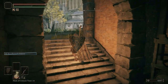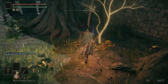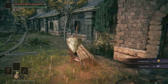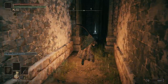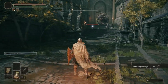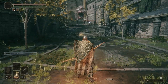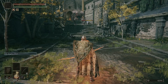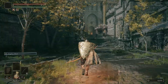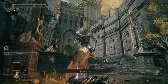We'll be summoning her in once we go to fight Godric. Grab a Golden Seed — now we can get another flask charge, which we will be doing in just a moment. Grab some more Smithing Stone 2. We're going to shoot this guy — try not to draw the attention of the troll just yet. We'll be using him to break that glowing statue.